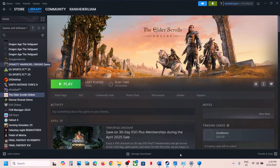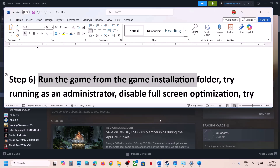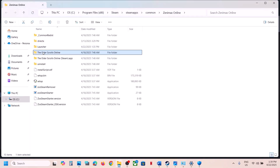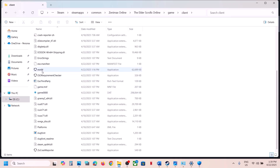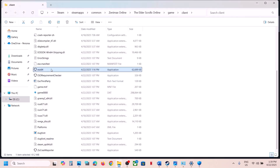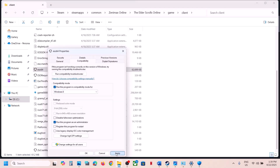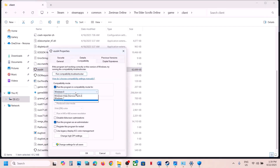The next step is to run the game from the game installation folder. Instead of launching from Steam, right-click the game, select Manage, Browse Local Files, open the Game Client folder, and double-click to launch. If that doesn't work, right-click the EXE, go to Properties, and check Run This Program as Administrator, hit Apply, then OK. If still not working, try selecting Windows 8 compatibility mode, apply, and check. If still failing, try Windows 7.